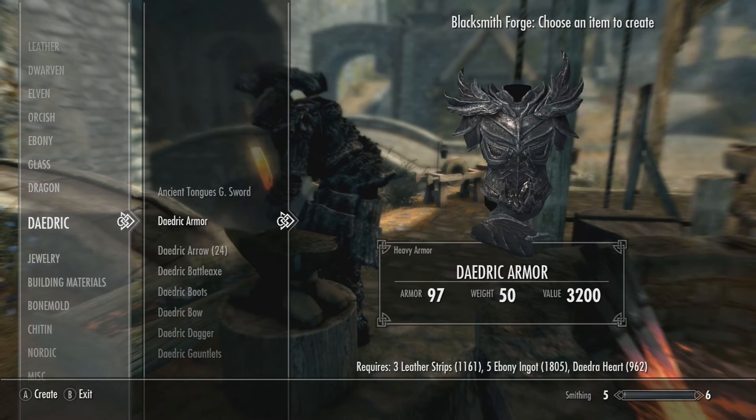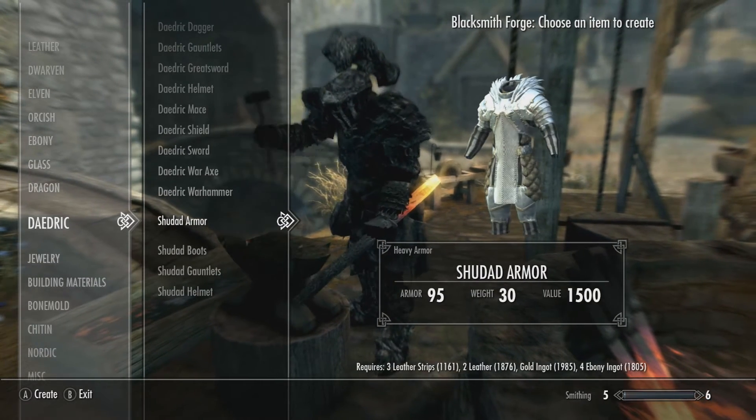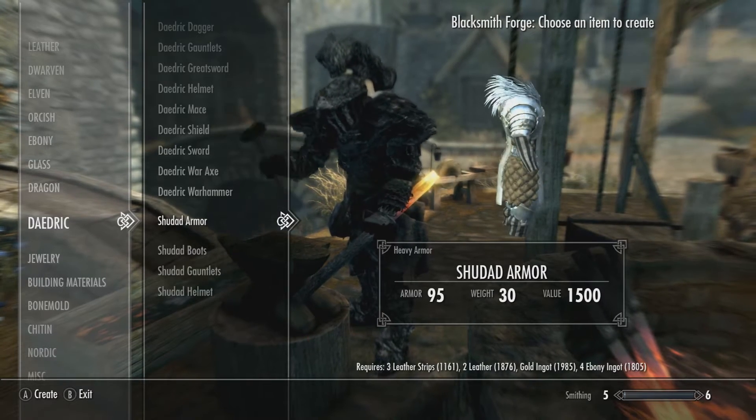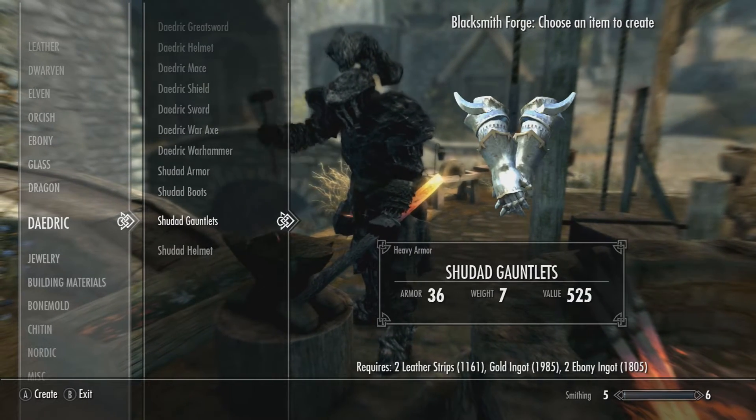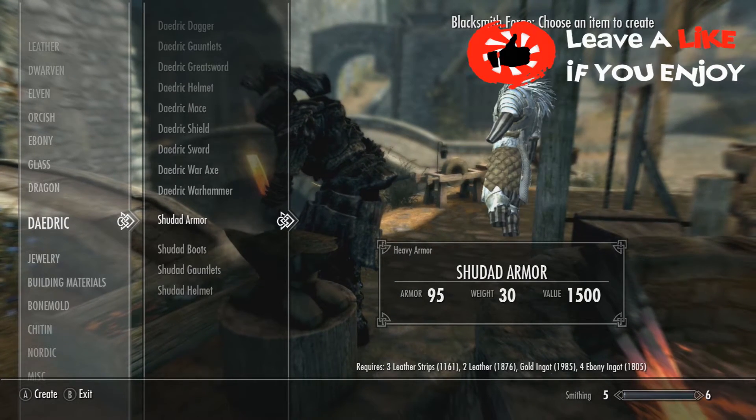So we're going to need to go into Daedric and find this one as well. And obviously, it is here. Holy smokes, it looks beautiful. The boots, the gauntlets, and the helm — oh my God, that looks absolutely beautiful.